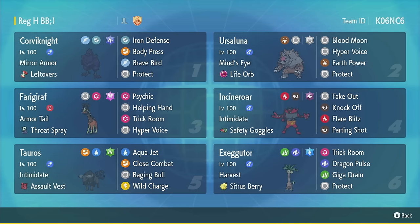This Exeggutor has Harvest and Citrus Berry, so when you eat the Citrus Berry, you've got a 50% chance of getting it back at the end of every turn, and that turns into 100% if Sun is out, but we don't set Sun. Tauros Aqua Breed has Assault Vest with Intimidate, so it's bulky on both sides. It doesn't compete with Urshifu anymore because he got the ban, so we can actually use it. Raging Bull turns into an 80 base power physical Water move that breaks screens, and it gets cool moves like Close Combat, Aqua Jet, and Wild Charge despite being a Water type. Corviknight's just a great Iron Defense Body Press bot.